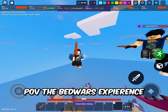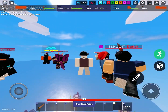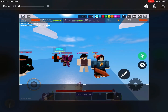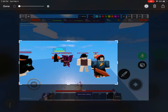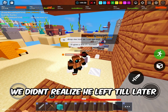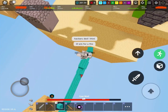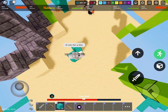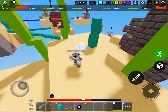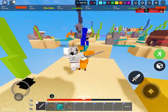Alright, so in this game there was a hacker. This is legit the Bedwars experience - every single game there's a hacker. Usually I don't run into hackers because most of the time you only have mobile players in your server. But anyways, we were going to target him and team against the hacker, but he left. So I decided to just give the win to another guy, and even though he said he didn't want it, I still gave it to him anyways.